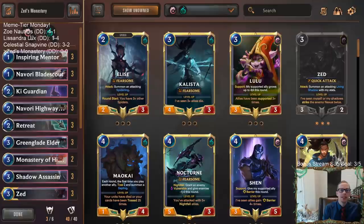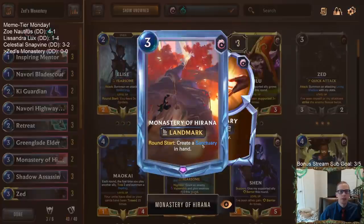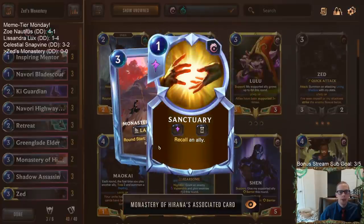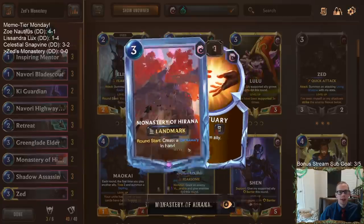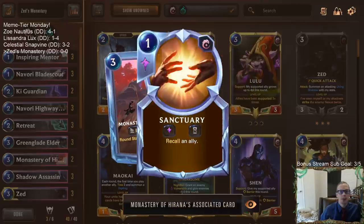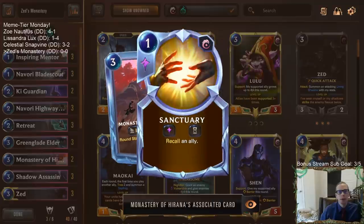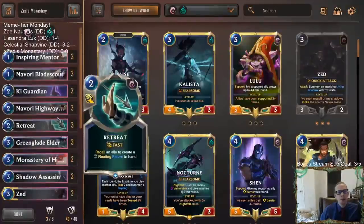Welcome everybody in Twitch chat and on YouTube for our last Meme Tier Monday deck of the day. This one's going to be Zed's Monastery — we're playing a mostly all-Ionia deck with the Monastery of Hirana. If you're not familiar with this landmark, it has round start: create a Sanctuary in hand, so just one mana to recall one of your allies every turn.